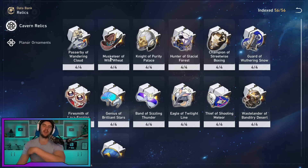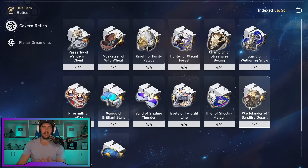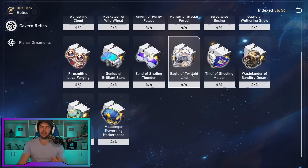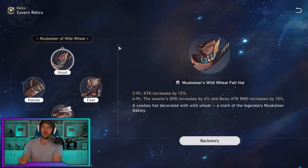For relics, the general good splashable set I recommend is Musketeer of Wild Wheat — it increases his attack, speed, and basic attack damage, which is key since he's all about that basic attack. Depending on your team, you can also go with Wastelanders for the imaginary damage, but you'll need debuffs on the enemy. Running him with Pella or Silverwolf gets you the extra 10% crit rate, but you need the enemy imprisoned for the 20% extra crit damage. You can also two-piece with two-piece if you've got better substats, or consider two-piece Messenger for the speed. Overall though, four-piece Musketeer of Wild Wheat is the recommendation for most players.